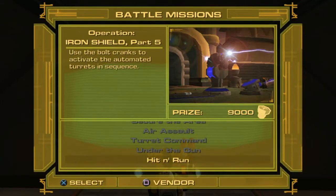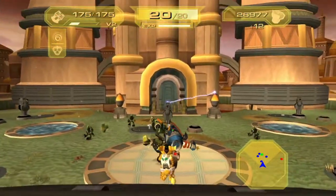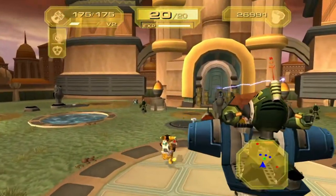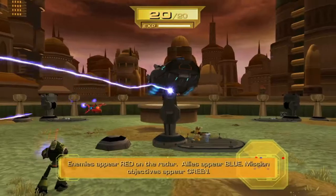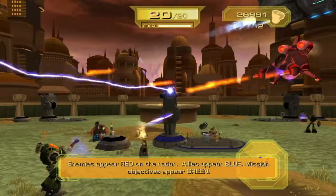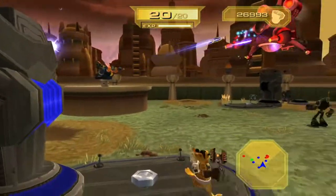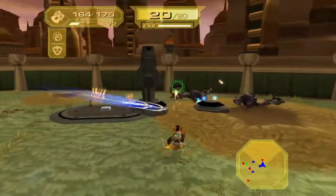Next up is Hit and Run: use the bolt cranks to activate the automated turrets in sequence. Sounds difficult but really isn't. These guys will generally cover you for the most part. The turrets appear red so you press Square and walk around it in a circle nice and slow. The aim is to destroy the dropships by activating these turrets — the ground enemies won't be destroyed by the turrets though.